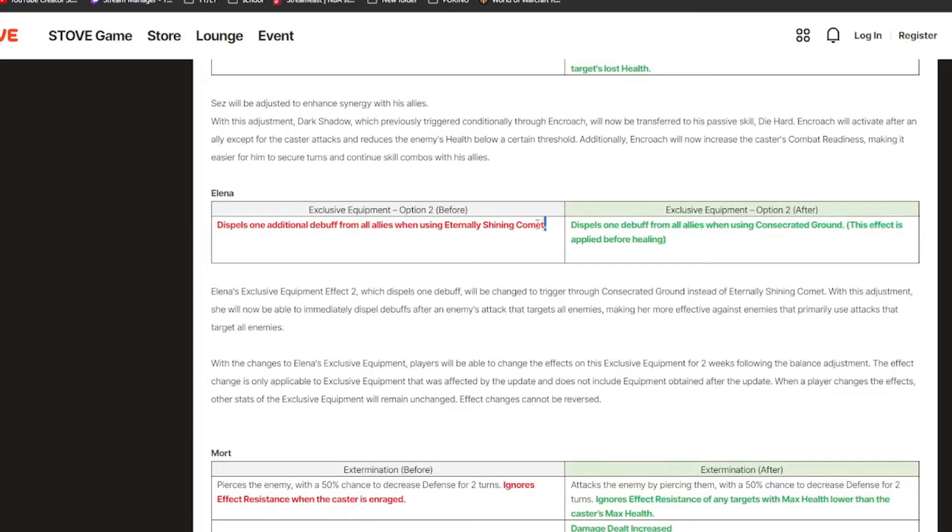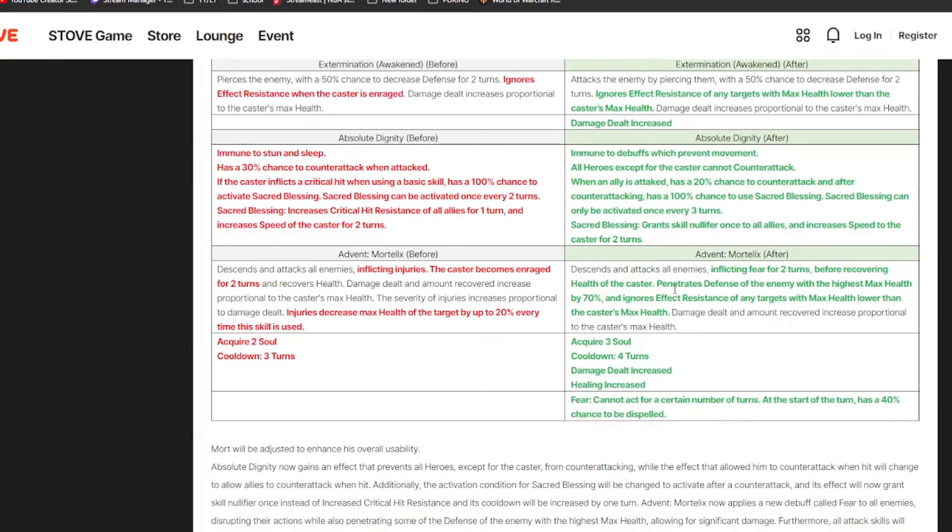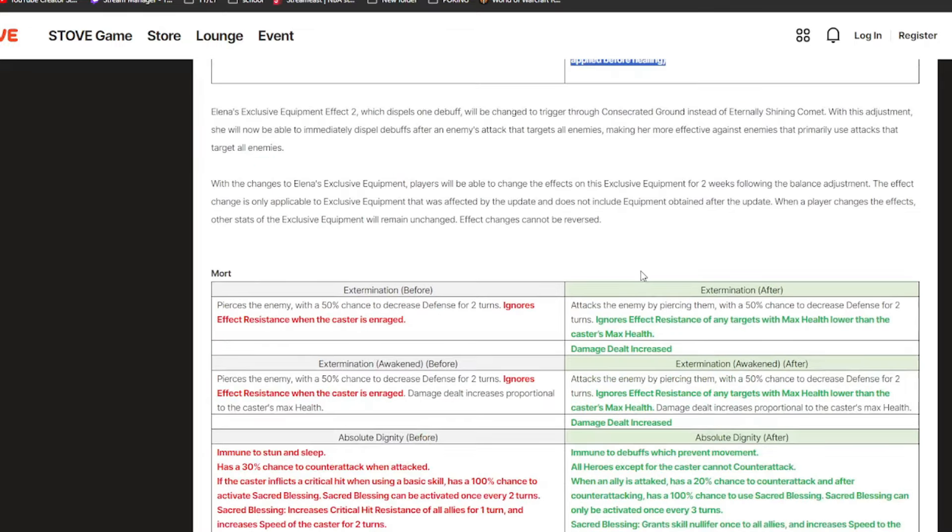That effect is now moved to her S2 — when an enemy uses an AOE attack and you heal your team with Elena, you will dispel a debuff then. That makes much more sense because you can cleanse it off right away. This also works before the healing, so if your team has unhealable, you'll dispel it before the heal triggers — whereas before if your team had unhealable, you didn't heal at all. This makes her a lot more consistent against specific units.